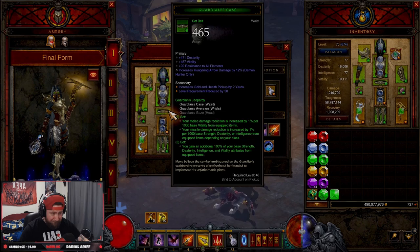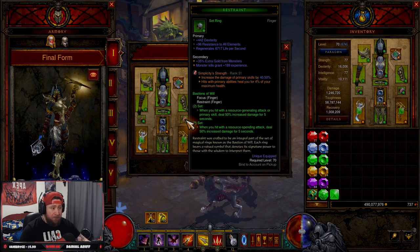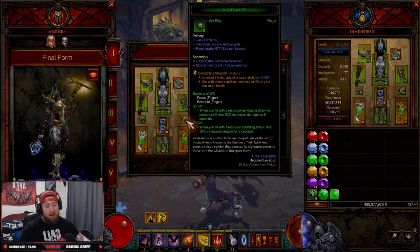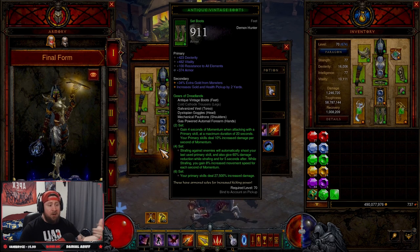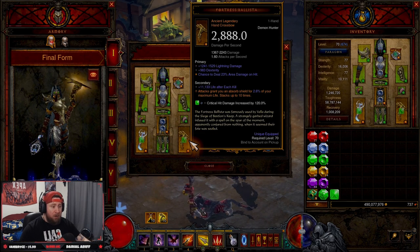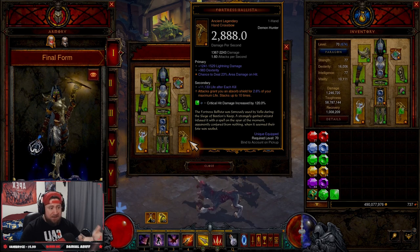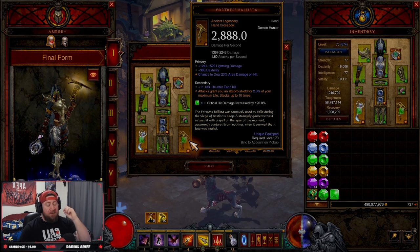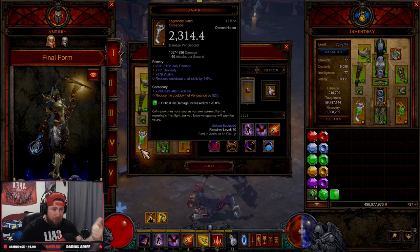Bracers: Cold Skills, Dex, Vit, Crit Chance. Belt: Dex, Vit, All Resist, Hungering Arrow Damage. Both rings want Damage, Crit Chance, Crit Damage. Pants: Dex, Vit, All Resist. Boots: Dex, Vit, All Resist, Armor. Fortress Ballista: Normal or Cold Damage, Dex, Area Damage, Cooldown. Dawn: always Holy Damage, but you want Dexterity, Cooldown, and Area Damage.